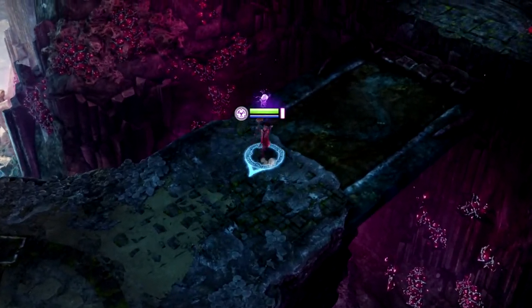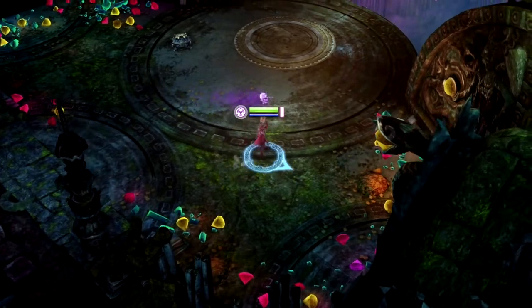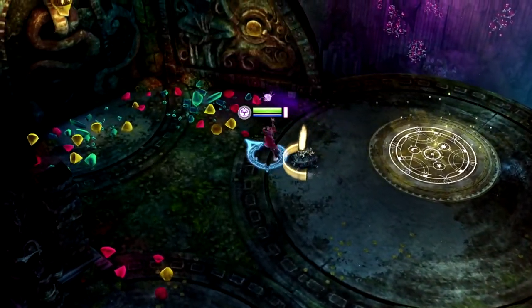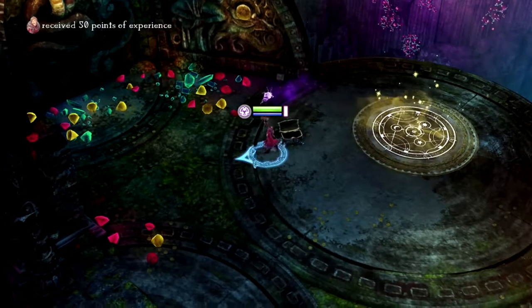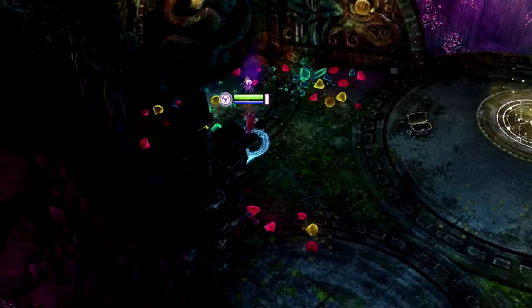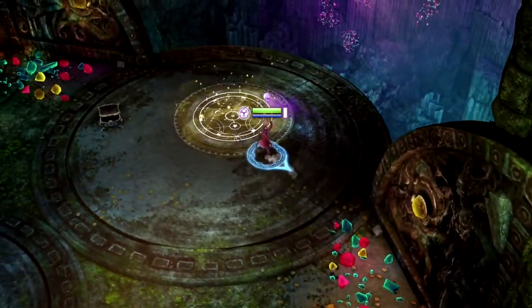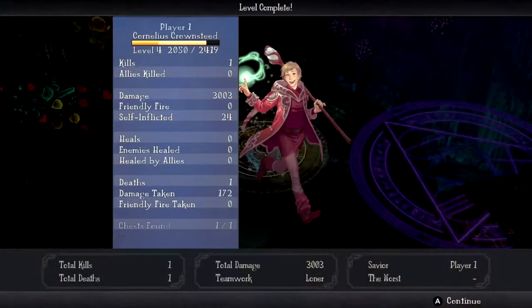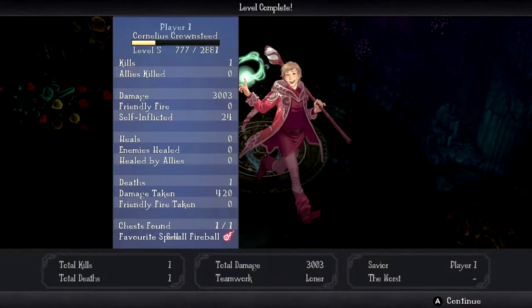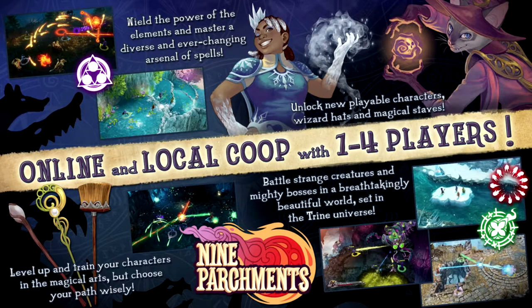I guess this is all his gold and stuff. We've received 50 experience points — that would be pretty useful if this wasn't a demo. I guess this is the end. Favourite spell: fireball. And there we go — that was the first level, I'm assuming.